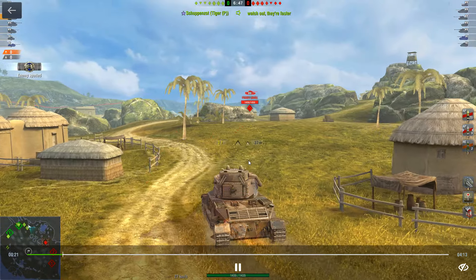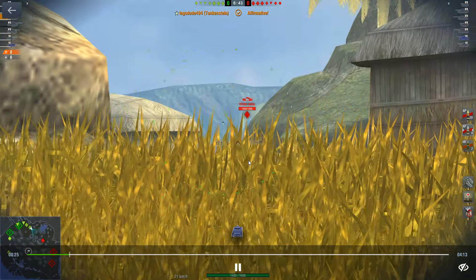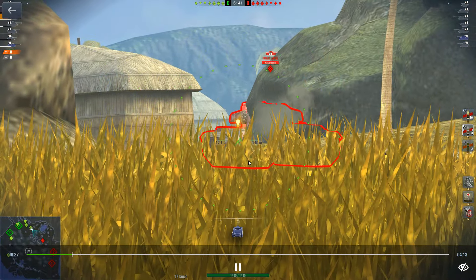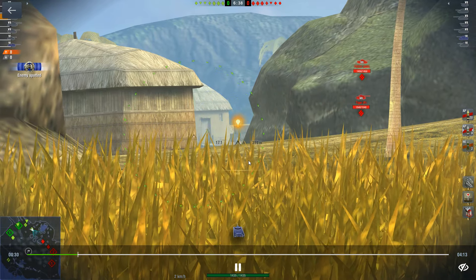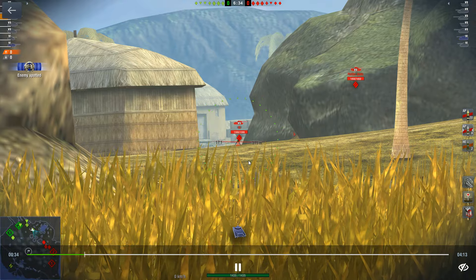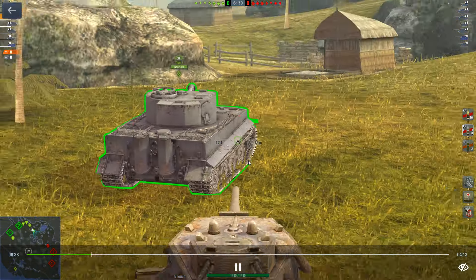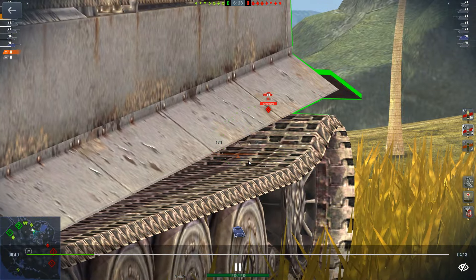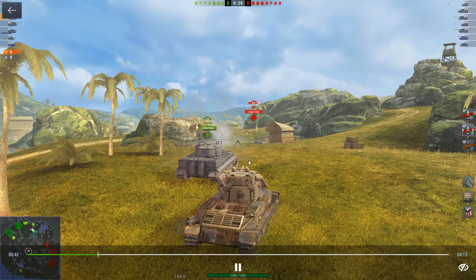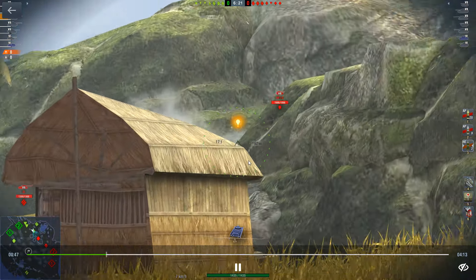I'm running everyone's favourite mean machine, the Tankenstein, with my good friend the 1-30 naval gun. Horribly inaccurate, but massive damage with its special armour piercing rounds — technically the premium rounds — but unlike most other premium rounds, these do less penetration but for more damage. So yeah, for those big numbers, we're going with big guns.